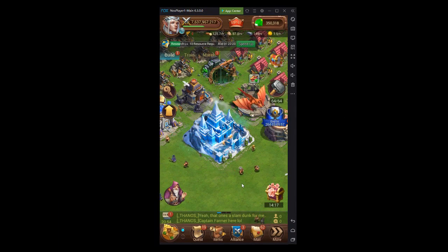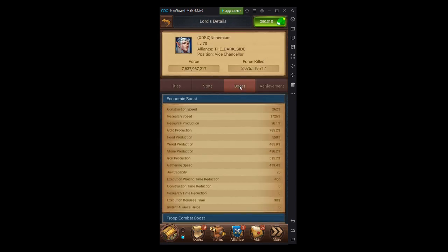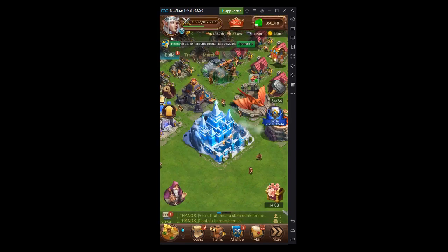Hey everyone, I just wanted to do a brief overview of maxing your research bonus. Mine is currently at 1,726%, and I want to talk about what are some of the ways you can boost that and what you should focus on to maximize it for your time and resources.